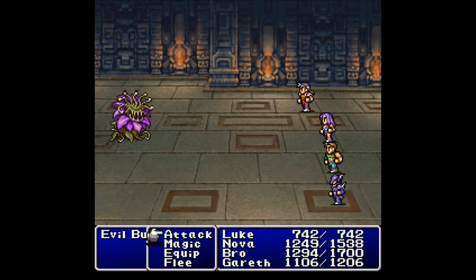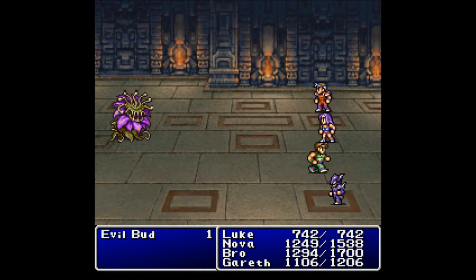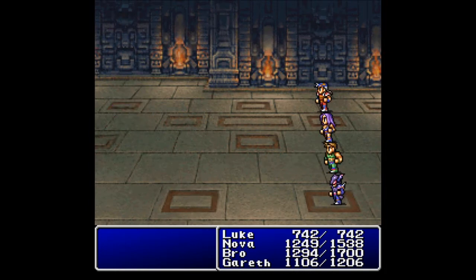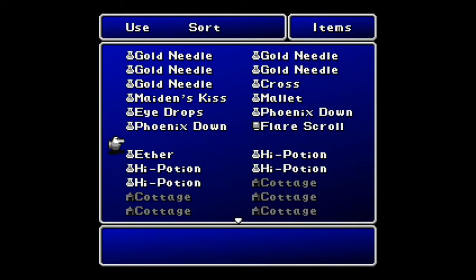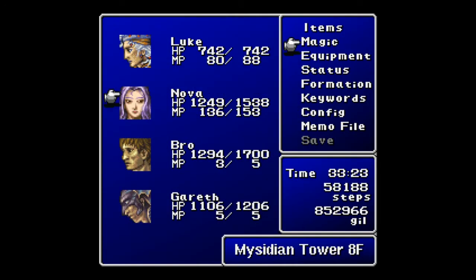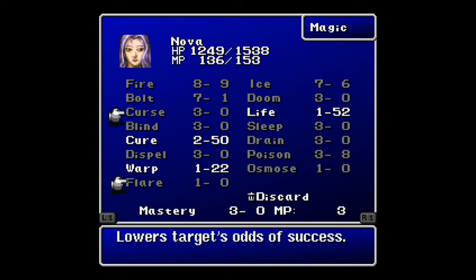But there's a monster, so we'll have to deal with the awesomeness later. We get a preemptive strike on one evil bud. That's your monster in a box for the flare scroll? That's crap. Flare — immediately — put that on your black mage. For me it's going to be Nova. I mean, it's freaking Flare!